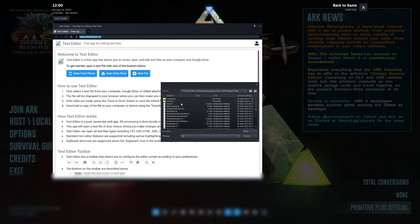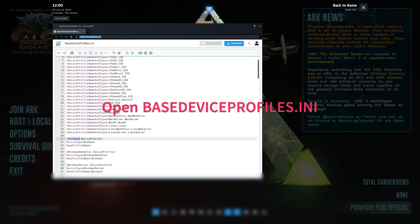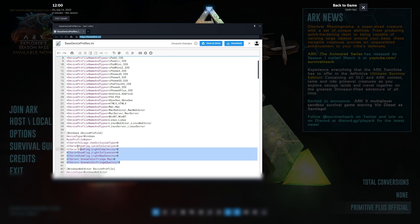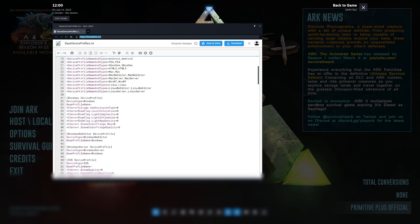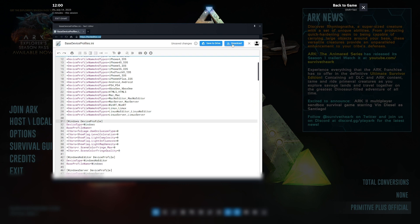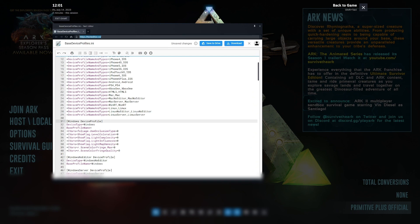Okay, now here is different from the last method — we need to open the BaseDeviceProfiles.ini and not the ConsoleVariables.ini that we used to use. Open that up, and then down here under the Windows device profile, start a new line after BaseProfileName and paste in your new INI file. It's worth noting you can use your old INI file but each line has to have '+CVars=' in front — that's the only difference. Make sure it's under Windows, then hit download and save it back to SteamApps, Common, ARK, Engine, Config as BaseDeviceProfiles.ini.